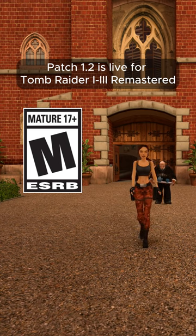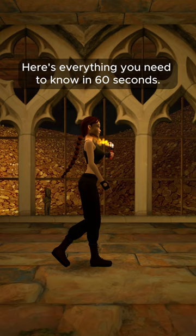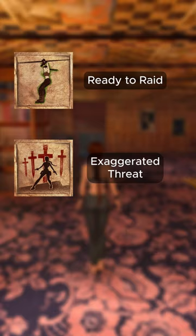Patch 1.2 is live for Tomb Raider 1 through 3 Remastered. Here's everything you need to know in 60 seconds. We fixed several achievements, including Ready to Raid, Exaggerated Threat, and Gifts of Wonderland.